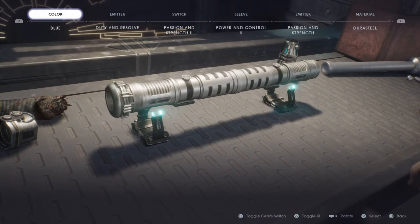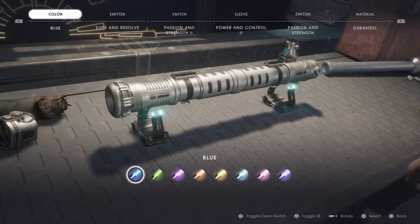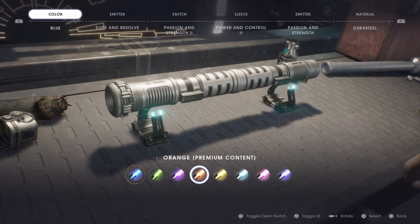Hello guys, welcome to episode 3 of Making Lightsabers from Movies in Jedi Fallen Order. For this one, it's a Sith Lord only one. We're gonna do Count Dooku's, Darth Sidious's, and Maul.